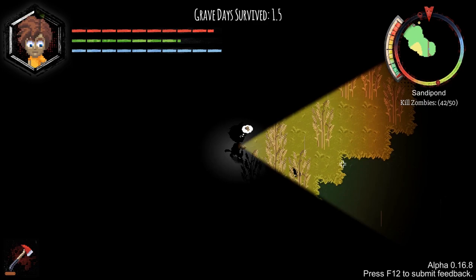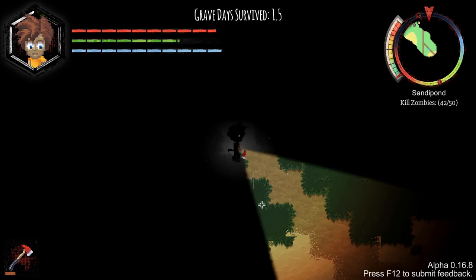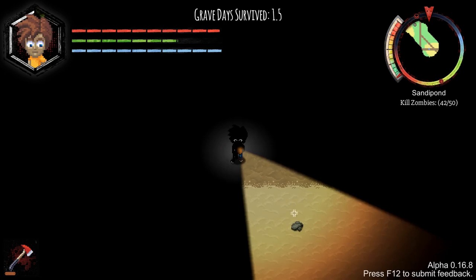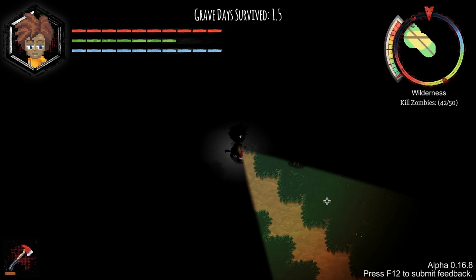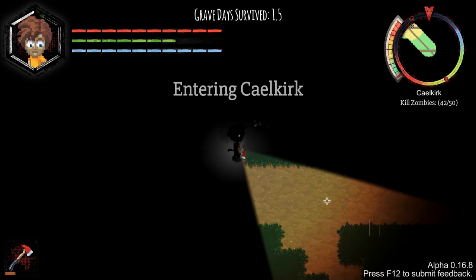There's more stuff over here by the looks of it because there's a path. Let's check over here. I feel like if I follow paths I should actually get to some houses eventually, but I don't know how the procedural generation works. Leaving Sandy Pond. But where am I actually going? Kailkirk - very Scottish sounding.